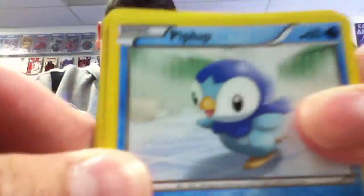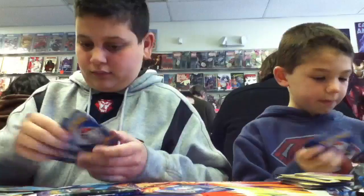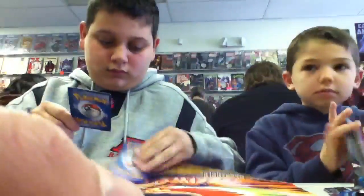Piplup, Larvesta, Bulbasaur, Chansey, Ducklett, Darkclaw, and a Moby. My reverses — I've gotten all reverse commons, so that sucks. And a Heatmor — a terrible pull. I pulled Bulkarus.